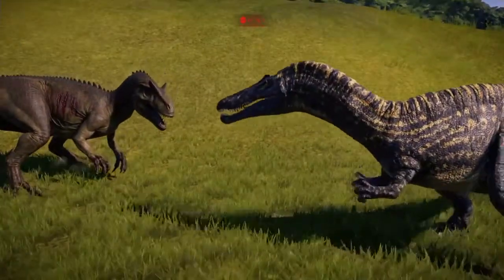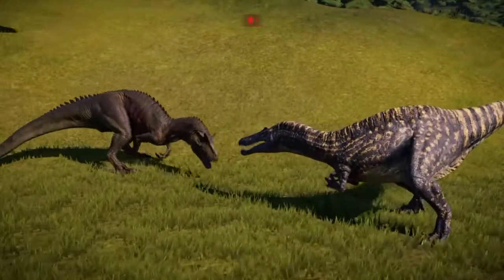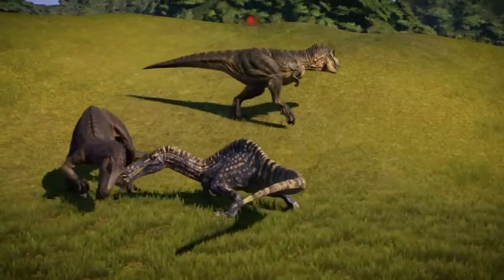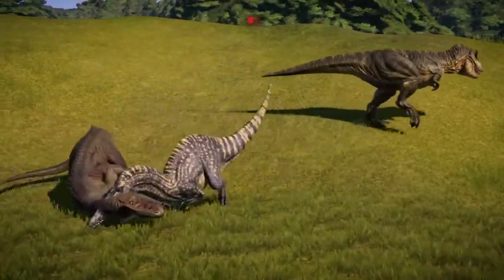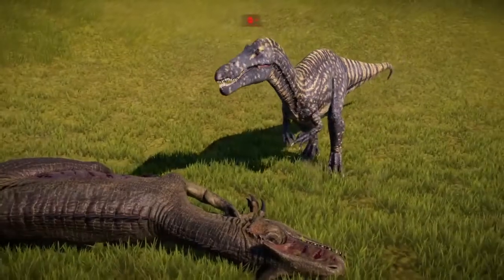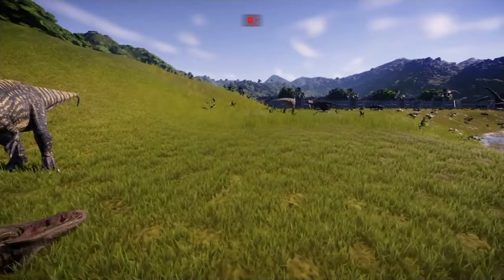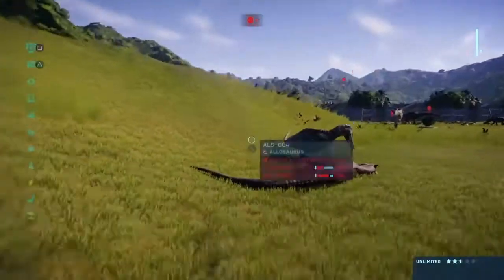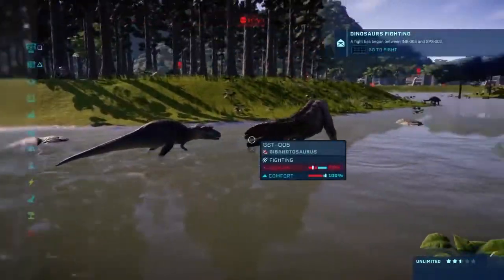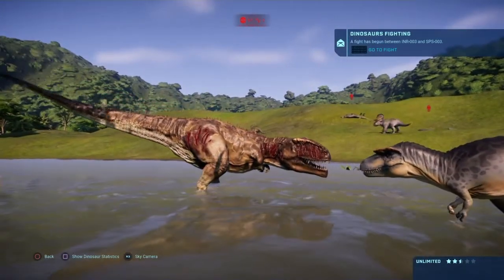Suchomimus — is he gone? He's gone already. Didn't even get a bite on Suchomimus, who normally wouldn't stand a chance against Allo. The T-Rex just passing by, not even realizing that one of his greatest enemies has been killed. Because for some reason, Allo is stronger than T-Rex at both modifications and base level. Giganotosaurus is going too — Albertosaurus is killing him!